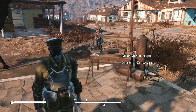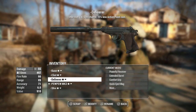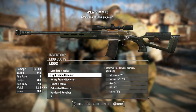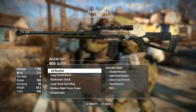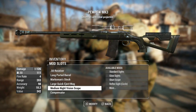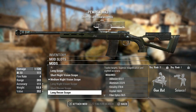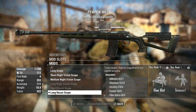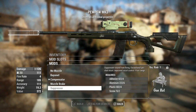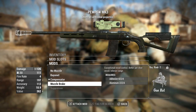So in today's episode, first things first, I wanted to come over to the weapons workbench. Let's quickly recap Pew Pew. We've got 50 cal receiver, best in slot. Long ported barrel, best in slot. Marksman stock, best in slot. Large quick eject mag, best in slot. Medium night vision scope, not best in slot, but we just got the long recon scope — now best in slot. The only thing we're missing is our suppressor, which I'm still waiting to find. Gives us something to look forward to.